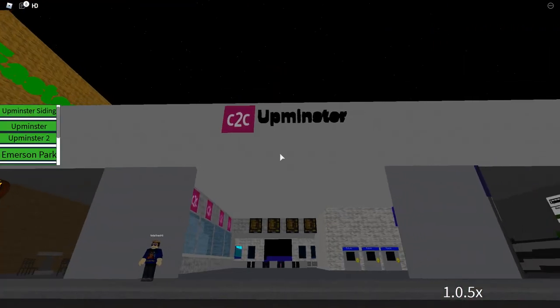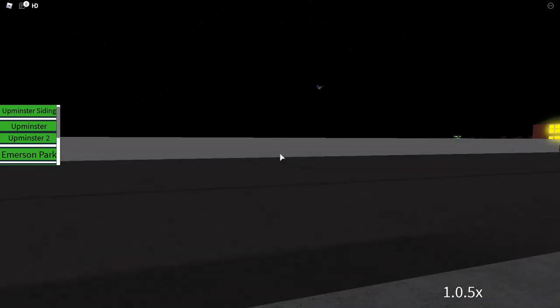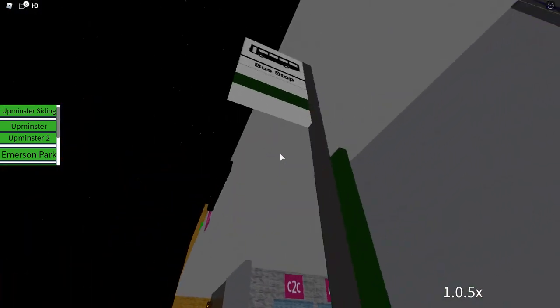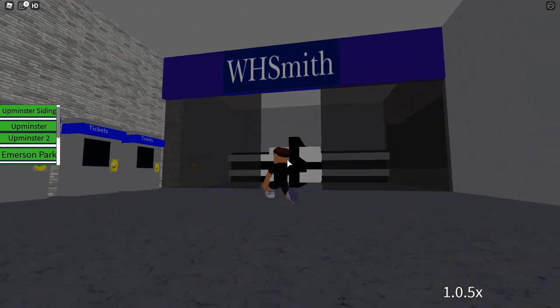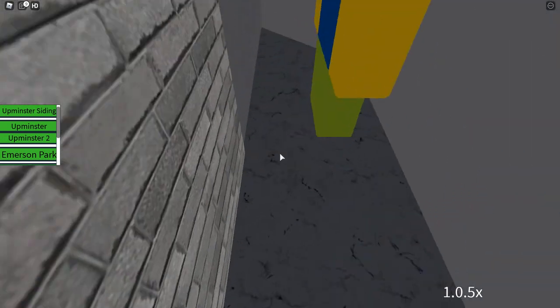Now we're at Upminster, and the text sticks out much too much — it does not look right. We have an admin here. There's a bus stop — that's a free model. We come in to WHSmith. That looks much too big. Why did you have to use a free model?